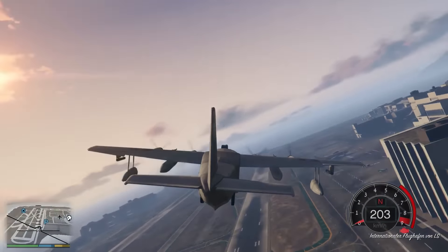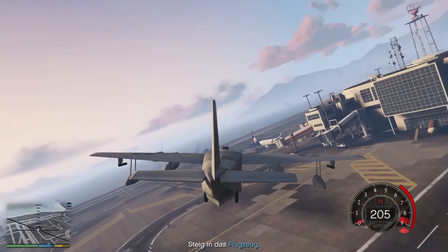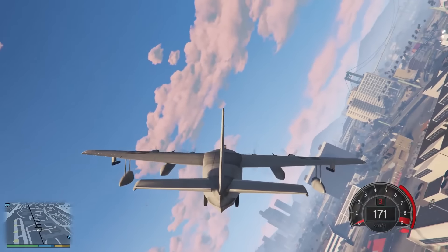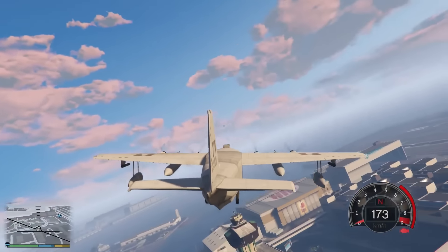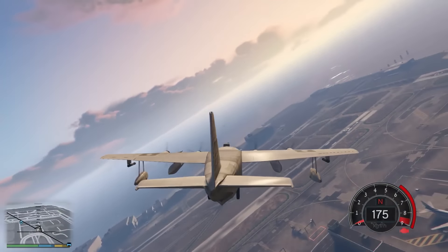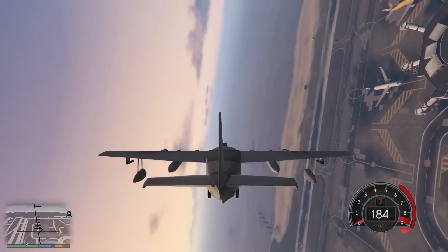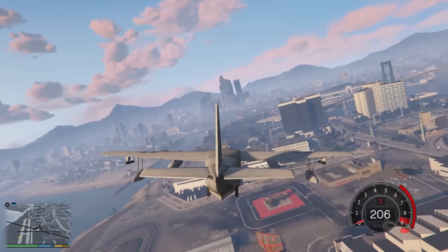So, hier ist gar kein Flugzeug gerade. Dann machen wir hier einfach ein bisschen Stress. Wow, das war tief, zu tief wollte ich gar nicht. Ich übe das noch ein bisschen. Ach, guck mal hier, ein Hubschrauber. Wow, das ist gar nicht so einfach, hier mit seinen Runden zu fliegen. Keine Ahnung, wo der Helikopter jetzt hin ist, ich sollte mal auf die Karte gucken.